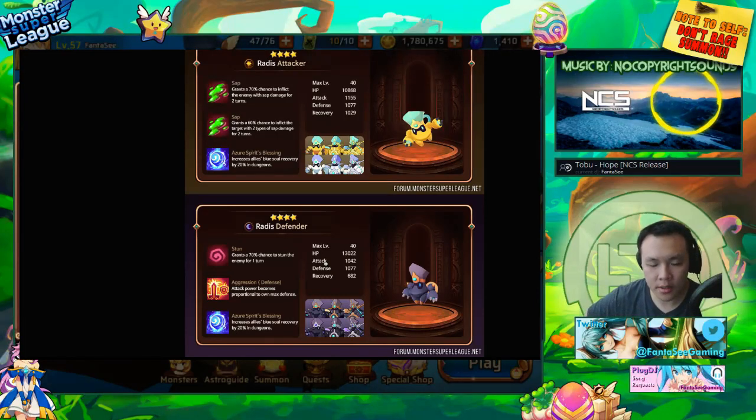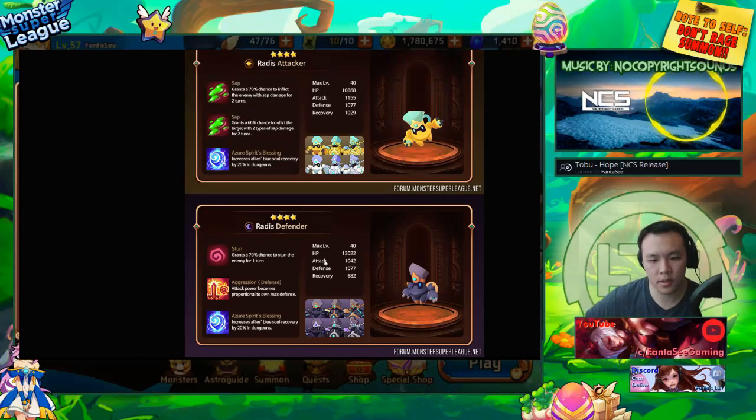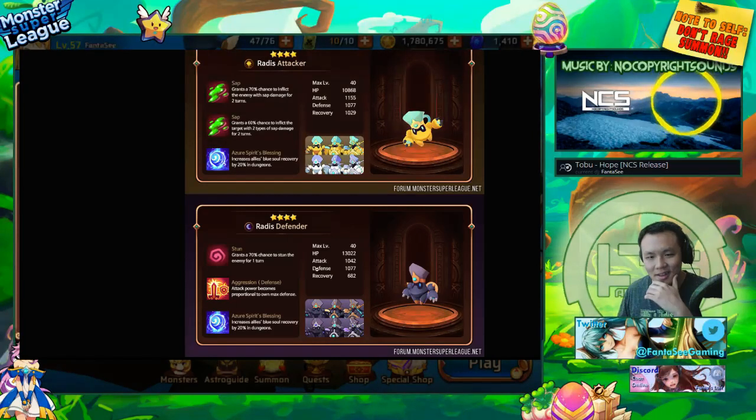Dark Radis is stun and aggression, defender type — I think you can use them in PvP defense, which could be pretty good. We're gonna have to see the max level stats of these monsters to be really sure.